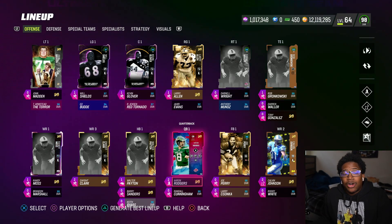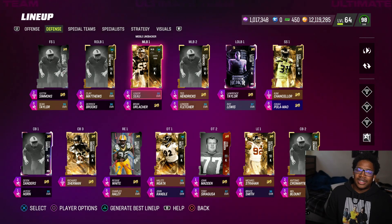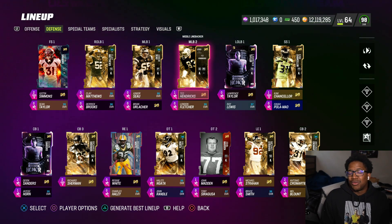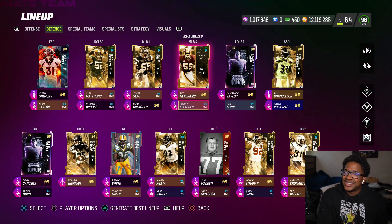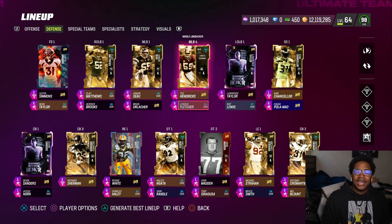So that is the gameplay on Walter Payton, Dwight Clark, Richard Sherman, and also Ted Hendricks. I think Ted Hendricks is probably going to be the most sought-after because he's 6'7". The thing with me and my scheme is it's kind of hard to just say go pick him up, because I run an avalanche scheme and if I deal with somebody running the ball or Patrick Peterson with Gus, I need to have that fear factor there.